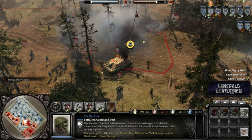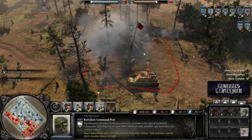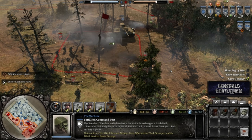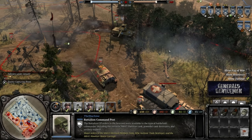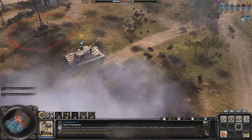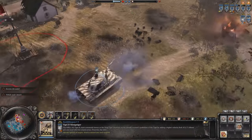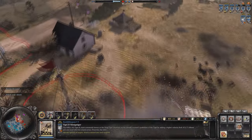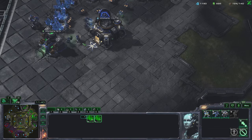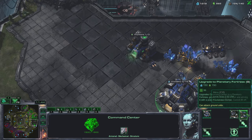An example of where Company of Heroes 2 does asymmetry well is how every faction has access to a tank destroyer, though they all have different profiles which makes them feel unique. Controlling a Jackson is a different experience to using a Jagdpanzer IV or a Firefly. Bad asymmetry is giving the Oberkommando West five levels of veterancy, which makes them objectively stronger late-game, whilst proper asymmetry is making all factions balanced late-game but through unique ways, such as Zerg's rapid tech switching compared to Terran's mule-ing.